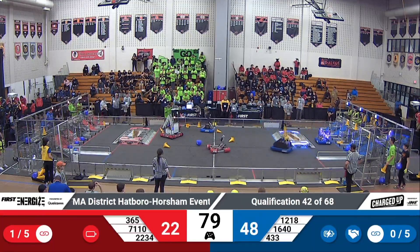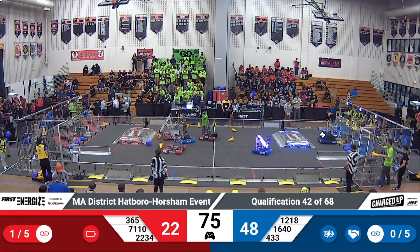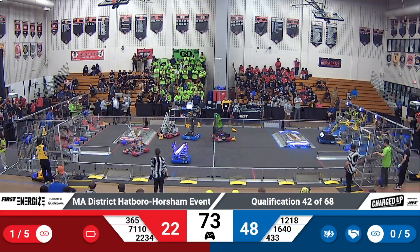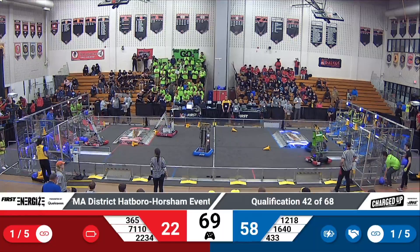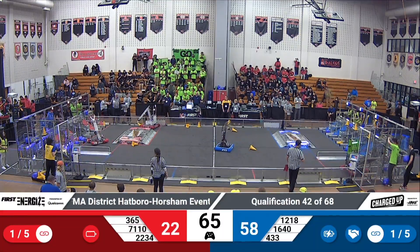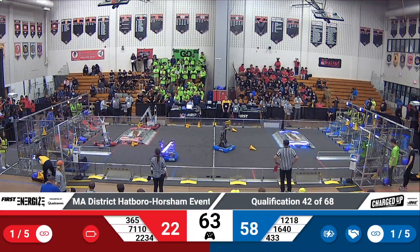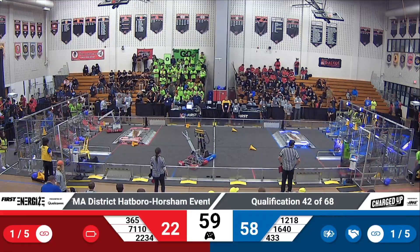Their alliance partners next to them, 22-34, seem to have a cone in their grasp and are waiting for a clear path into their own community. 16-40 completing the link for the Blue Alliance inside the cooperation grid. 16-40 just a little wide from the human player, but their second try gets it.